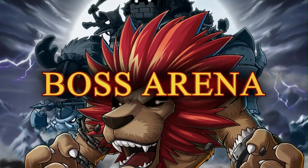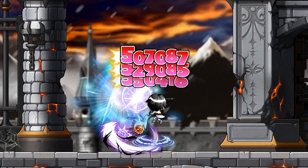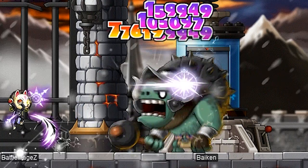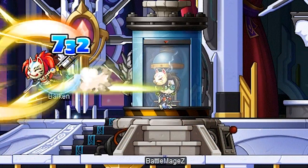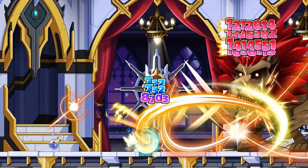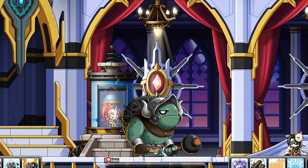Two players enter, one player leaves in the new Boss Arena, a PvP battleground in which players take control of a boss character to dish out some serious pain to their opponent. To begin the match, players first choose the boss they will control. One player goes into the glass chamber, while the other stays outside to fight the boss controlled by his or her opponent. The tables are turned once the round is over, as the players swap places.